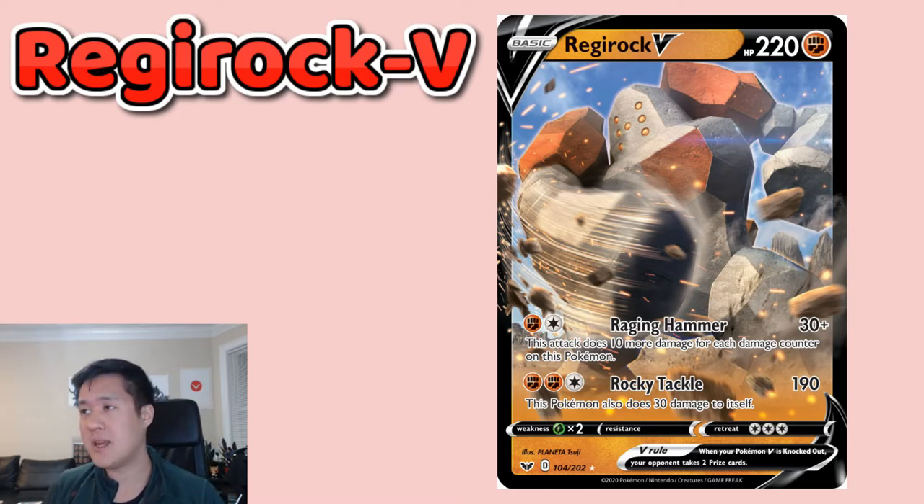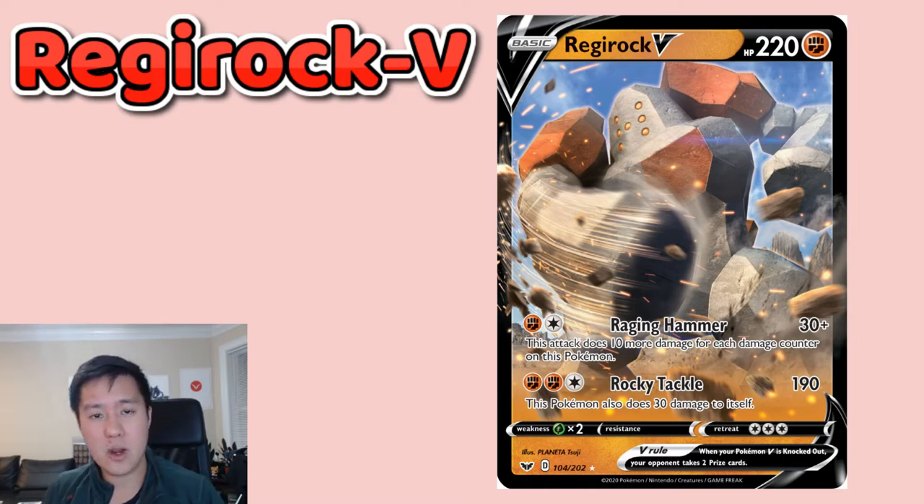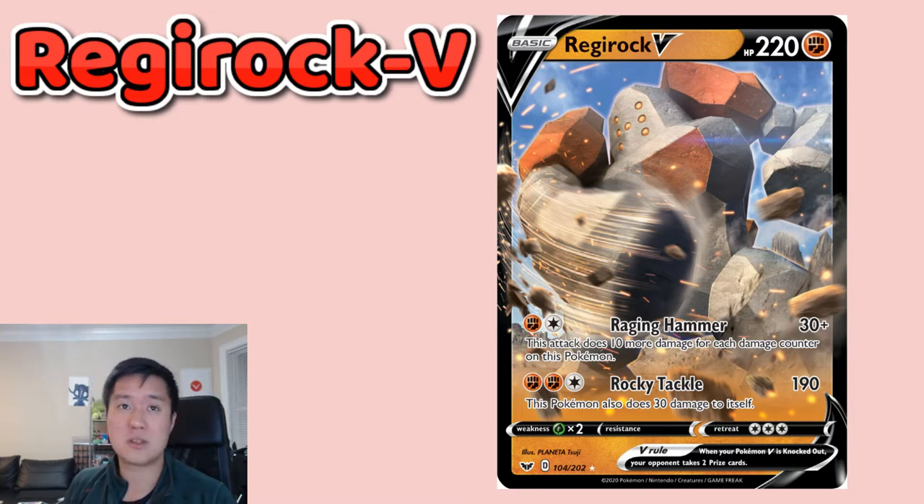Regirock comes in at 220 HP. It's not that complicated — pretty simple. But anytime you have a Pokemon with a lot of HP and an outrage-style ability, Raging Hammer does 30 plus one damage for every damage counter on it. This basically puts your opponent in an awkward situation: you need to one-shot it, otherwise it's going to deal tons of damage back. That was happening quite a bit with Reshiram — you could put your opponent in an awkward position where they have to one-shot or the crack-back isn't worth it.